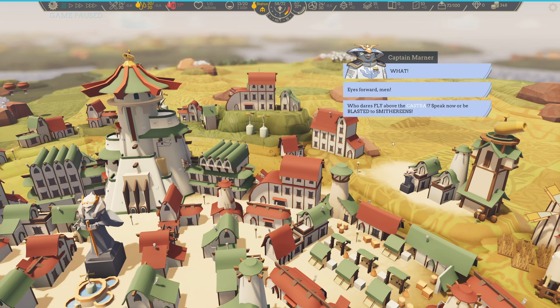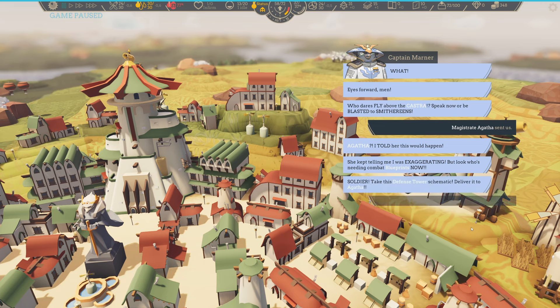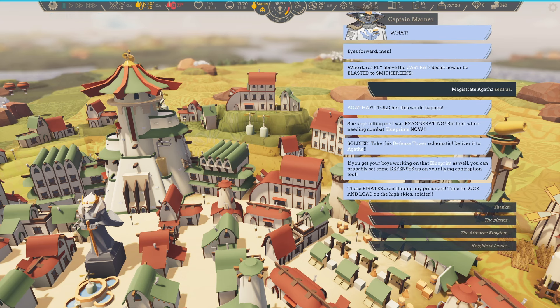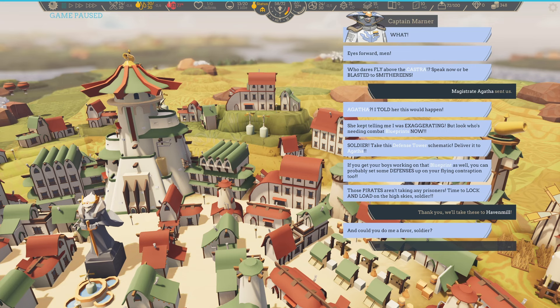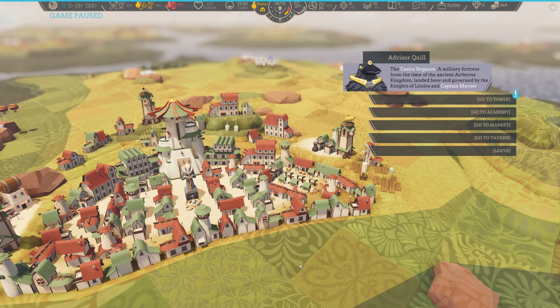Eyes forward, men. Who dares fly above the Castra? Speak now or be blasted to smithereens. Agatha sent us. Agatha? I told her this would happen — she kept telling me I was exaggerating. But look who's needing combat blueprints now. Soldier, take this defense tower schematic — deliver it to Agatha. If you get your boys working on that blueprint as well, you can probably set some defenses up on your flying contraption too. Those pirates aren't taking any prisoners. Time to lock and load on the high sky, soldier. Thank you. And could you do me a favor, soldier? Tell her — I told you so. I like that guy.